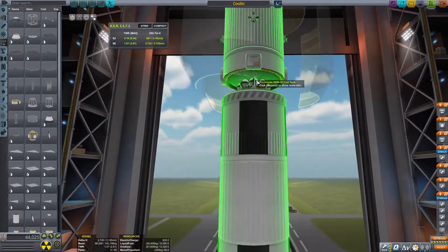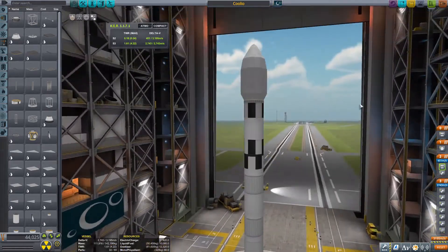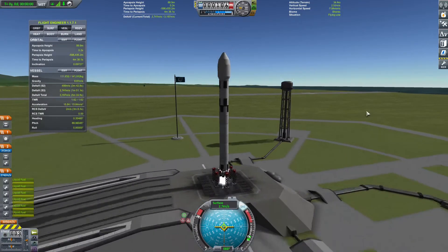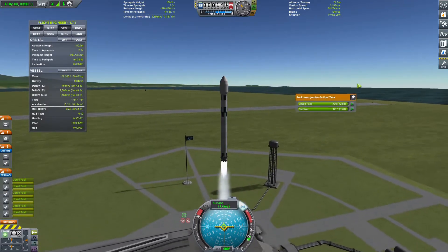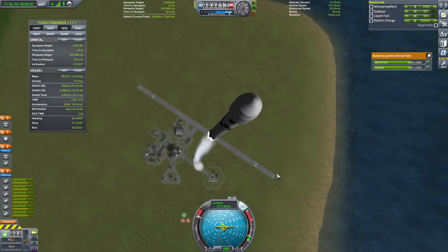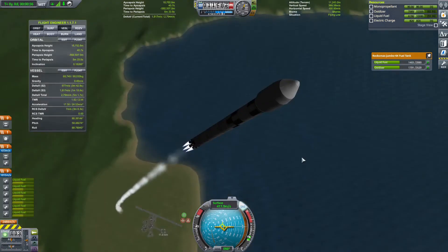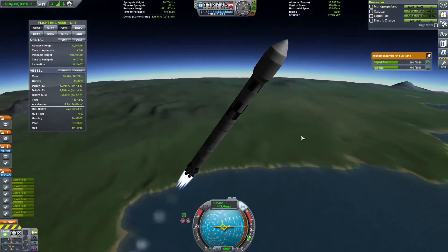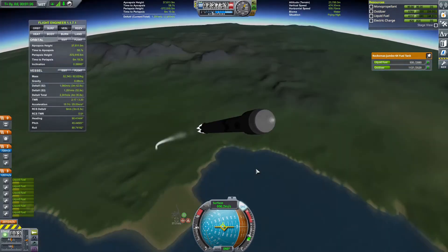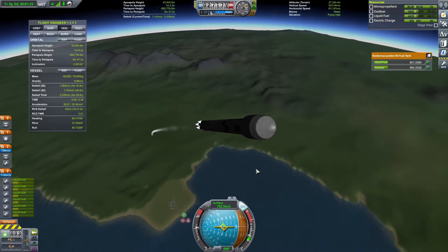I'm adding individual engines on action groups to shut down or toggle. I'm using thrust plates so I don't have to worry about struts in the interstage. I don't recommend using swivel engines because they get terrible specific impulse at sea level. Bobcat engines are much better and have higher thrust, so your thrust-to-weight ratio at liftoff is a lot higher. The problem then is you'll want action groups to toggle some engines, because running all engines at once coming back down makes small throttle increments drastically throw the vehicle around.